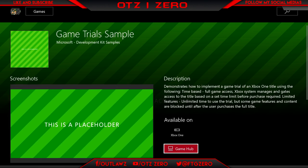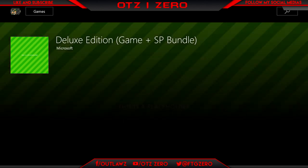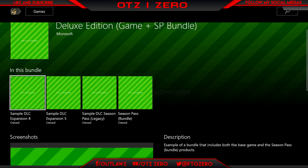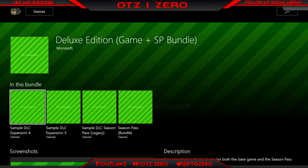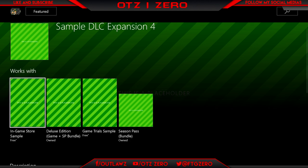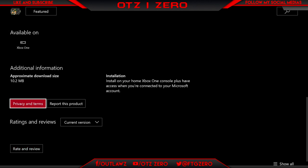You can see all the info — the size of it, who made it and whatnot. But as you can see here, everything is free. I did try to download it but it says 'installation stopped' each time, even when I reset it. So guys, if you do know how to install these please let me know — it would be fairly cool to play. You can also get DLCs for free for whatever game it is.